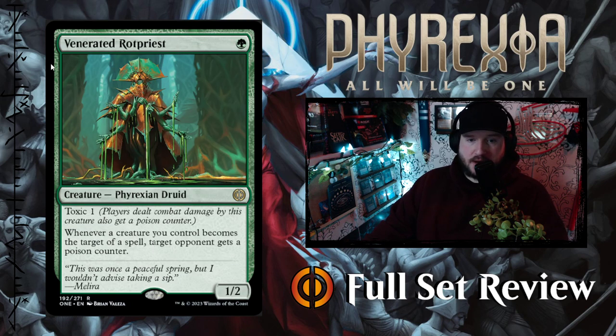Next up we've got Venerated Rotpriest — I've been seeing a lot of hype about this card. 1 green for a 1-2 Phyrexian Druid with Toxic 1. Whenever a creature you control becomes the target of a spell, target opponent gets a poison counter. So any creature of yours becomes a target of anyone's spell, and you get to choose one of your opponents to get a poison counter. That's pretty crazy — this is a very good card.